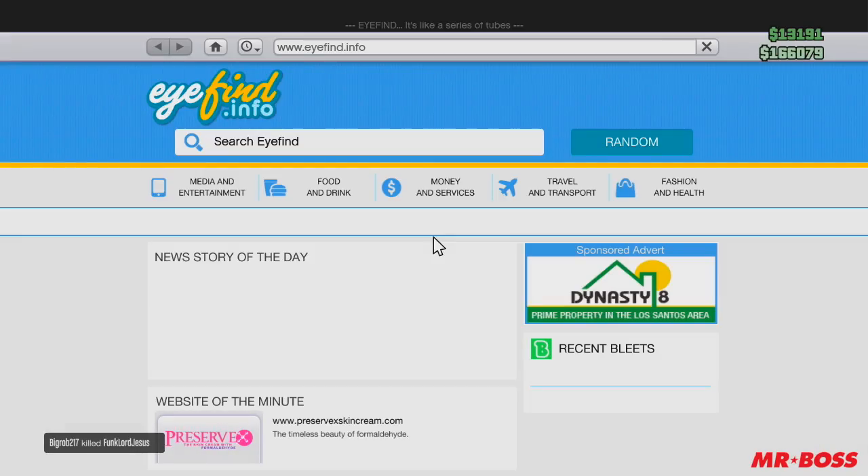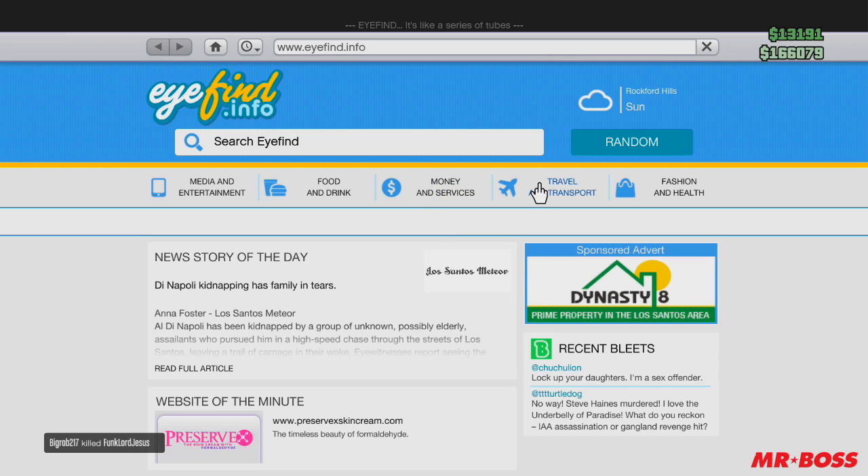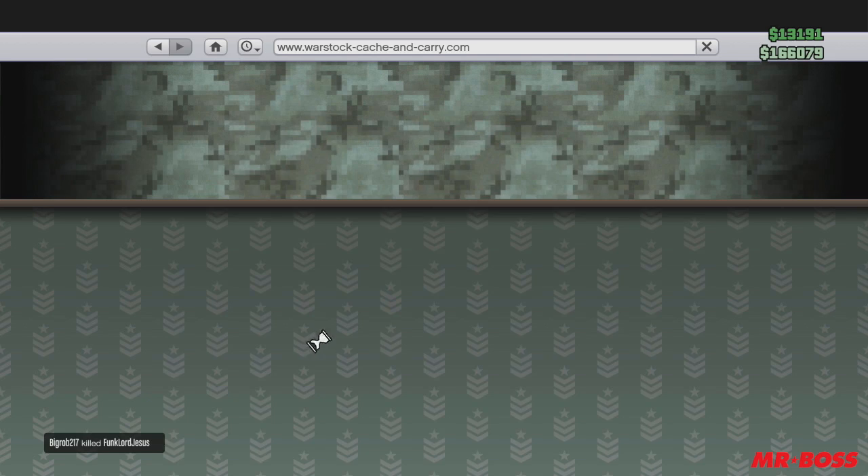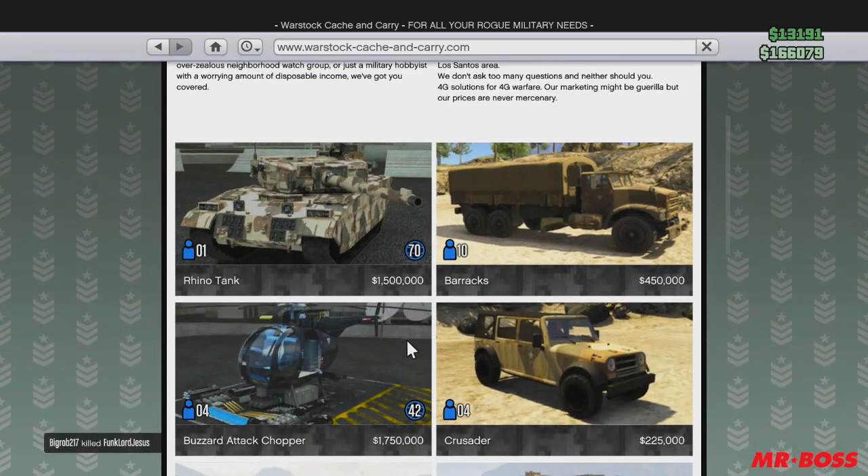Alright, so it's fairly easy to do. What you want to do is go to your internet app, go over to Travel and Transport, and from there go to the Warstock Cache and Carry website, then click on any vehicle.